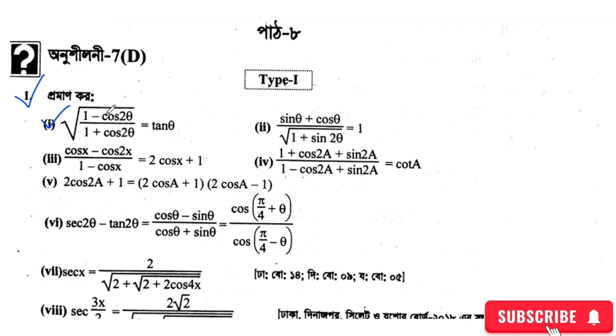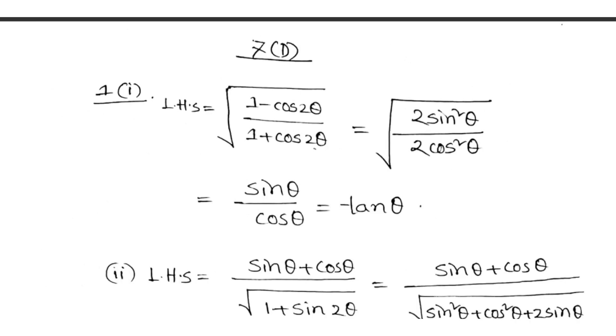Right. We have: one minus cos twice theta. We will take one plus cos twice theta. You have to take tan theta to prove. Okay, so...